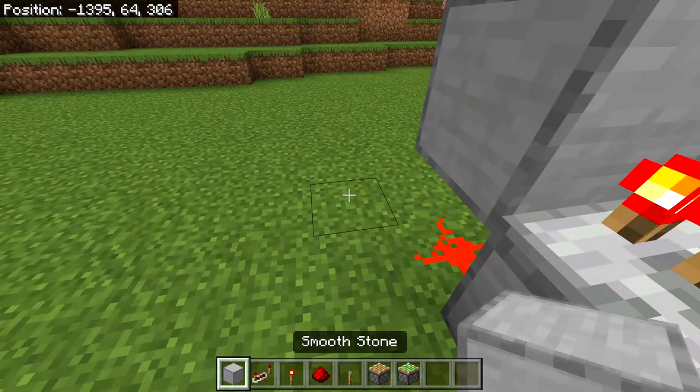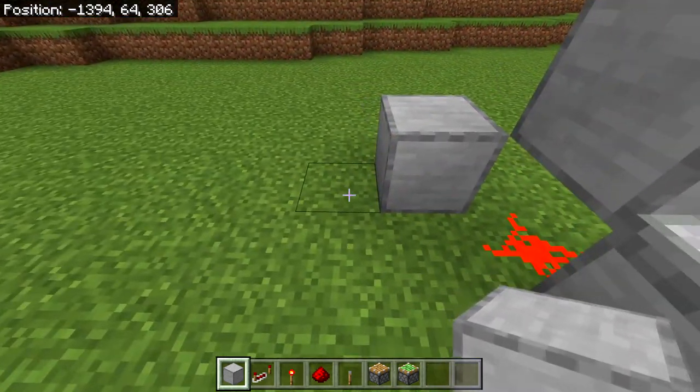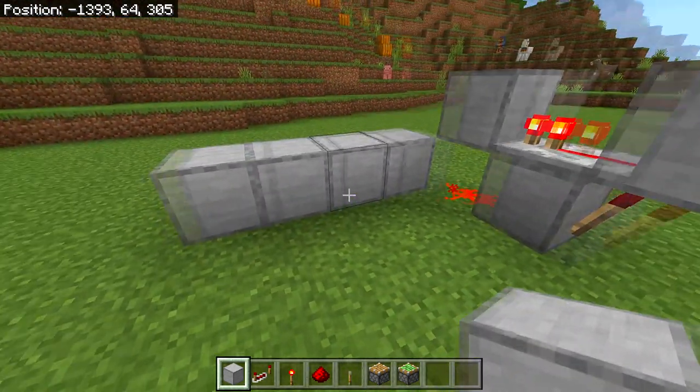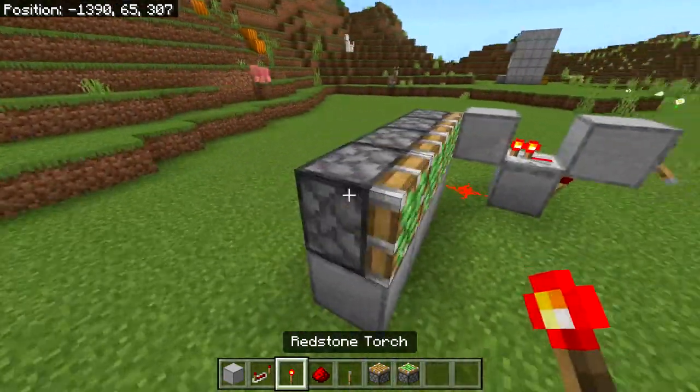After building the redstone clock, from the redstone dust go one block out and one block up and place a block there. From that block, place three more blocks going out — one, two, three — so you now have a line of four blocks. Then place four sticky pistons on top.